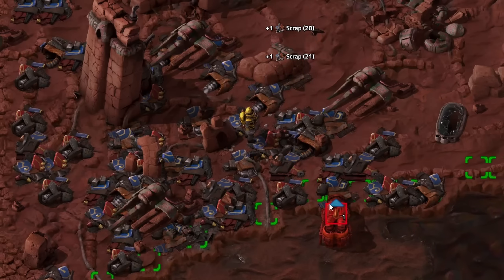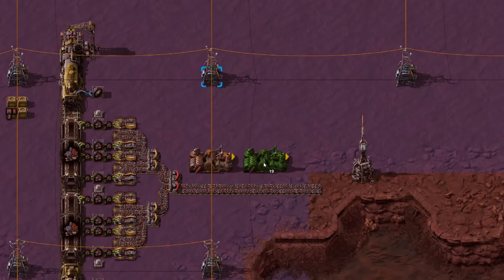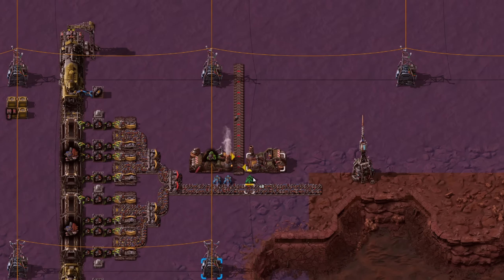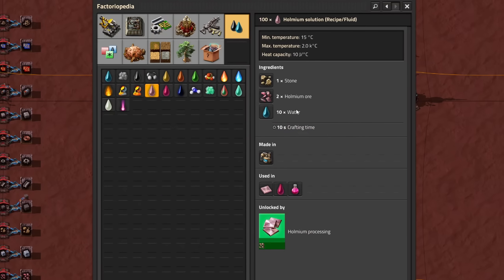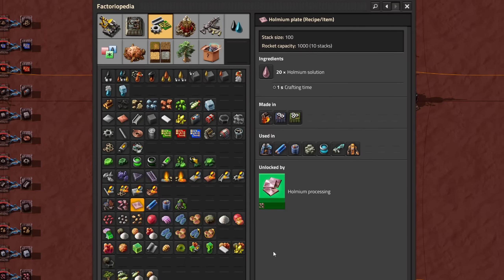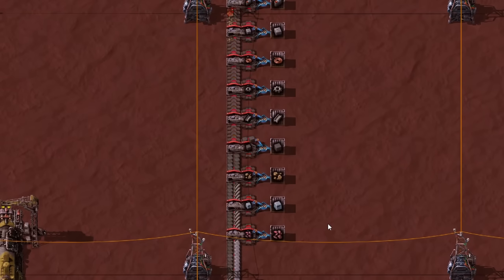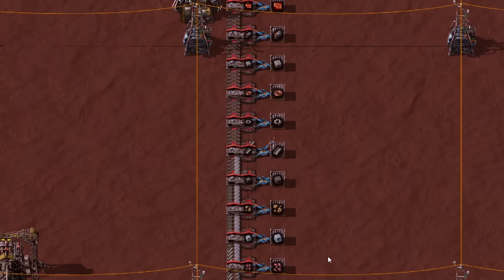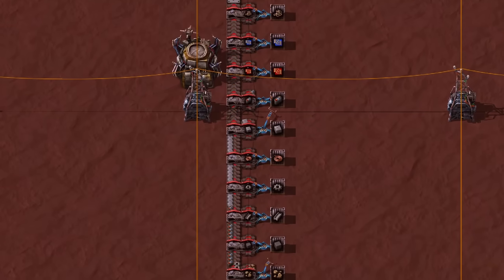Fulgora has two resources: scrap and oceans of infinite heavy oil. Scrap can be recycled with a recycler or by hand. The resulting 12 possible items are Holmium ore — the most important, rare and precious element needed for all Fulgora exclusive items — ice, stone, solid fuel, steel, gears, copper wires, concrete, batteries, red circuits, blue circuits, and low density structures.